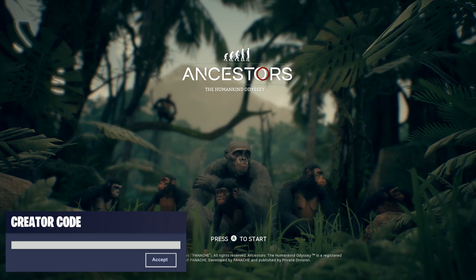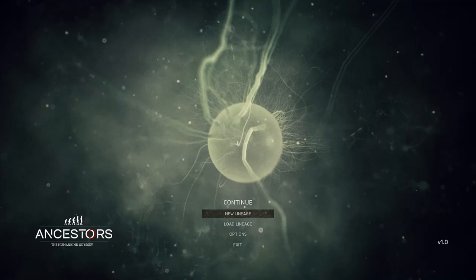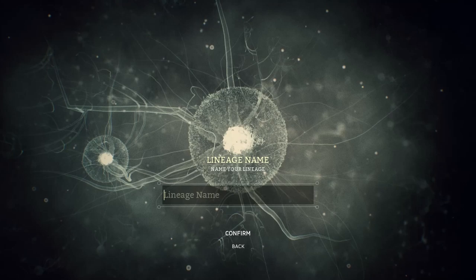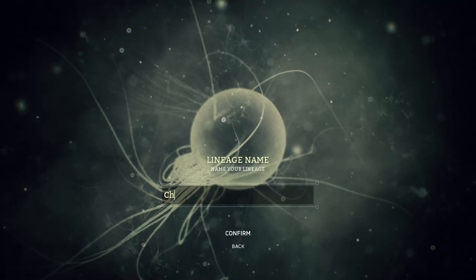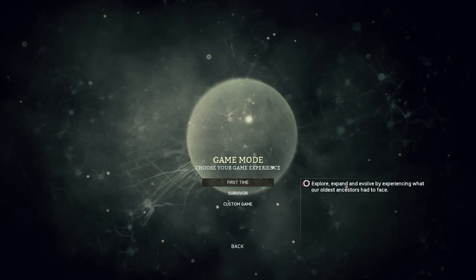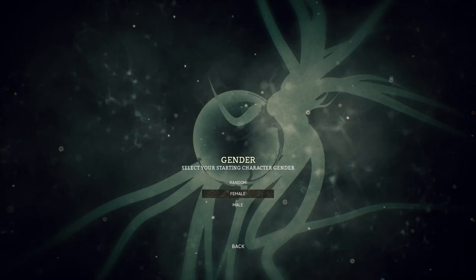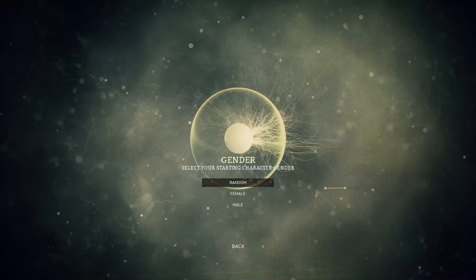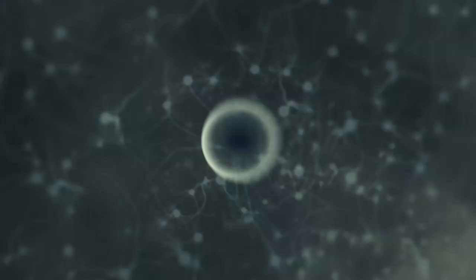I'm playing this on an Xbox controller, which I'm still not comfortable with — that's my excuse for everything. We're using the first save slot because that was my first playthrough. I'm going to call the lineage 'Cheeple' again. We do want the full tutorial. It doesn't really matter whether you choose male or female here — you can just switch between them. And they're called apes, not monkeys.